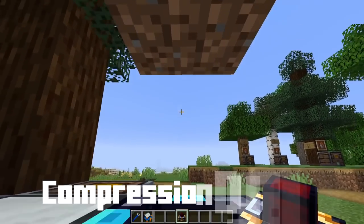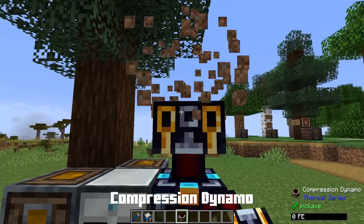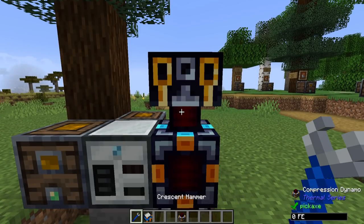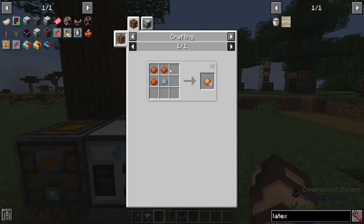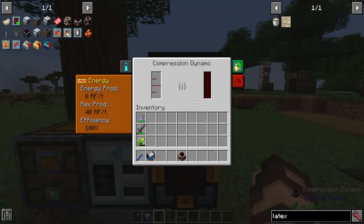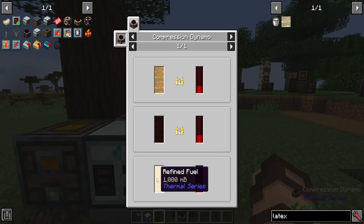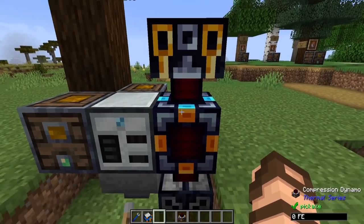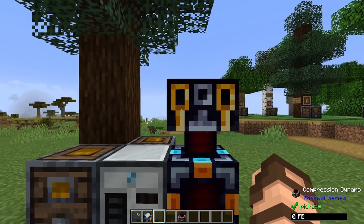Next we're going to put a compression dynamo above the cell, facing down into the redstone flux cell. You can use your crescent hammer to rotate if needed. The compression dynamo is made with bronze — an alloy made with copper dust and tin dust. It takes a liquid, burns it, and uses it to generate electricity. Clicking the center shows what it can burn: tree oil, creosote oil, refined fuel — all of which give it quite a bit of power.